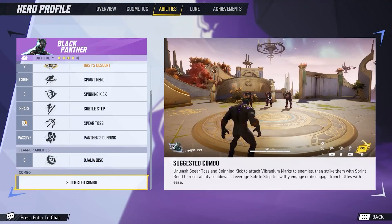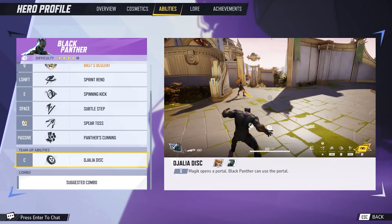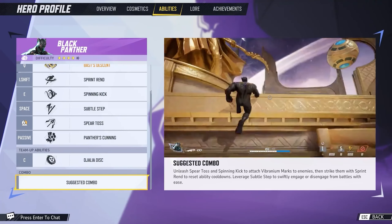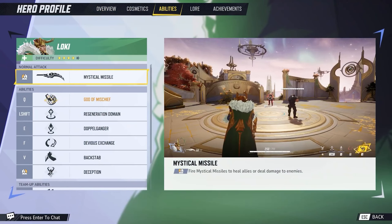If you notice, Black Panther doesn't have a ton of movement abilities besides Sprint Rend, so Magik's portal is going to be his best way to move. The suggested combo is to unleash Spear Toss and Spinning Kick to attach vibranium marks to every enemy in the area, strike them with Sprint Rend to reset ability cooldowns, then leverage Subtle Step to swiftly engage or disengage from battles. For a four-star difficulty, he seems pretty simple.